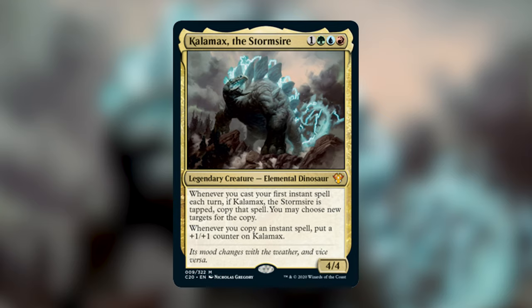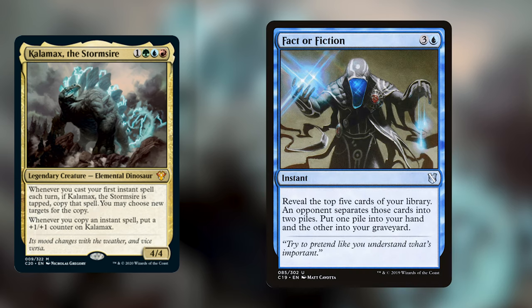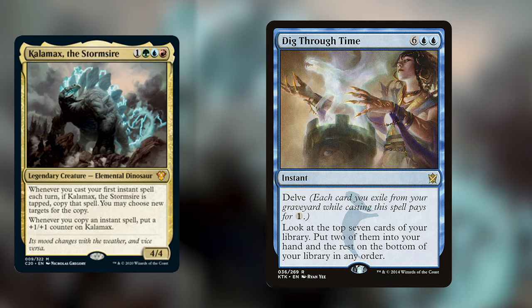I really like this card. He's probably one of my favorite commanders from this set, and I think he leaves a lot to build around. If I were to build Kalamax, I would want to put in high-impact, low-CMC instants. Cards like High Tide, which for one blue mana makes all of your islands produce double the amount of mana until end of turn — with Kalamax you're going to double that, so it gets super crazy fast. You'd also want to play cards like Fact or Fiction, where a second copy gets you 10 cards deep, or Dig Through Time, which gets you 20 cards deep and lets you get 4 cards.